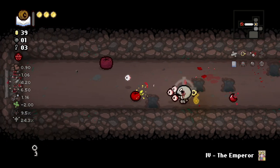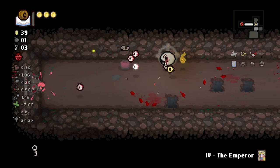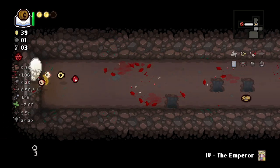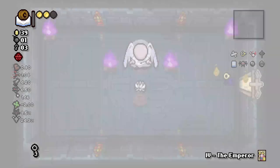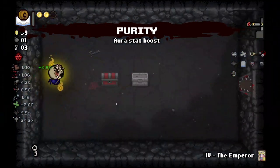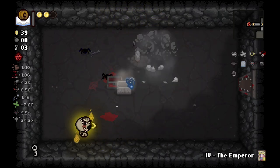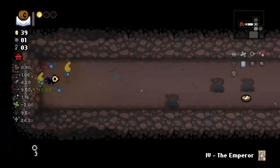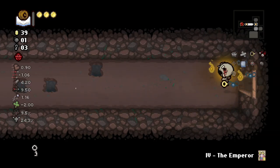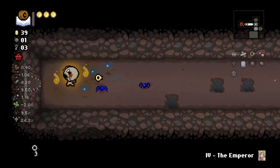Keeper is one of those characters where we do have strong advantages with weird HP. There are a lot of things you can consider differently, like sacrifice rooms and curse rooms. Oh, Purity is cool — I'll take the speed one. We're gonna be able to get into these curse rooms as long as there are a couple pennies laying around.